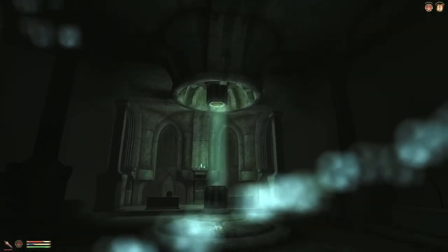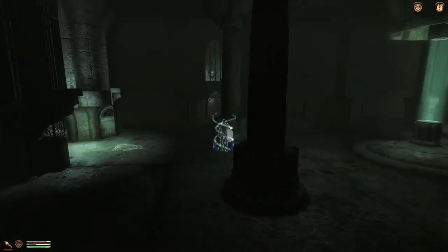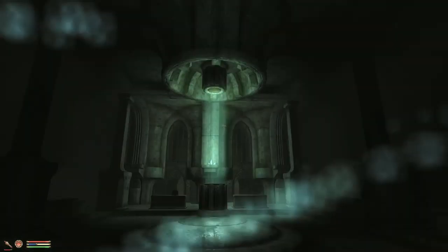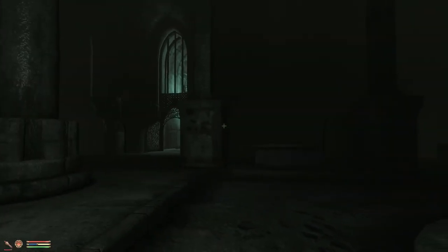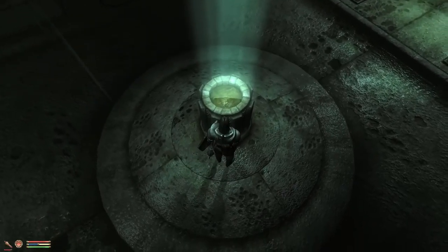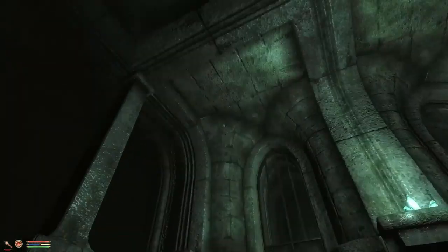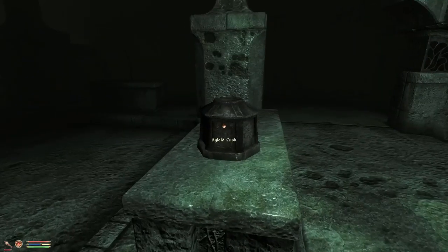This is where the light is coming from — this strange thing. There's a beam of light coming down from it. What is this? There's nothing here. This is such a huge room. Something special about this — I don't know what it is.